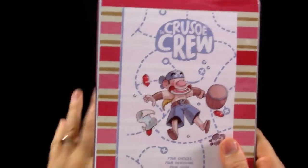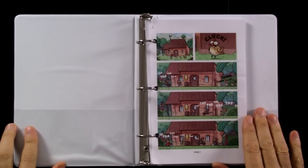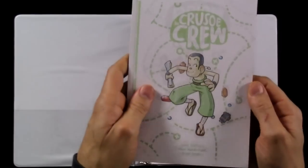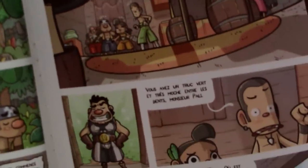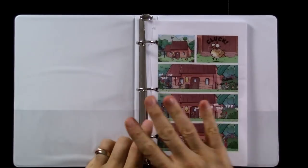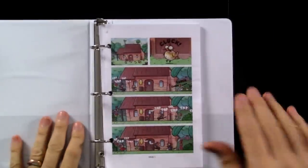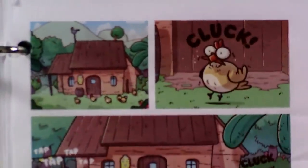Everybody chooses their character — let's say I'm going to be Kick — and you start out on page one of the adventure. Now the real game comes with an actual proper bound comic book. What I've got here is an example, but it's all in French, so I've also got the prototype on a three-ring binder. But the regular game comes nicely bound, really high quality print.